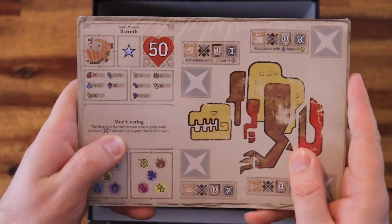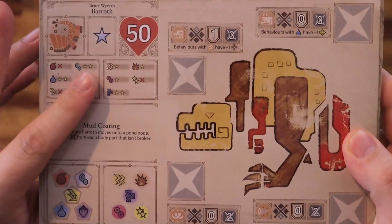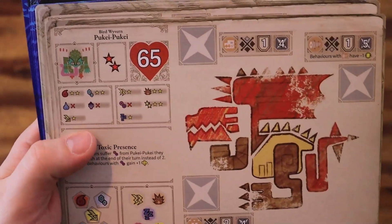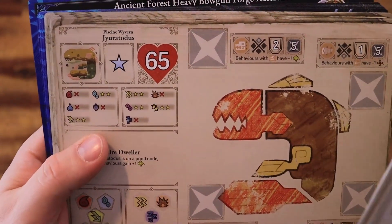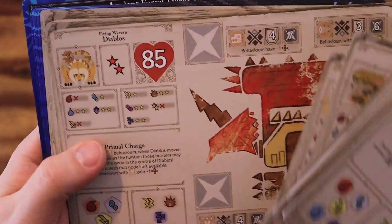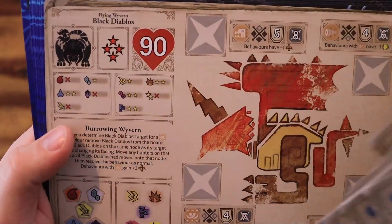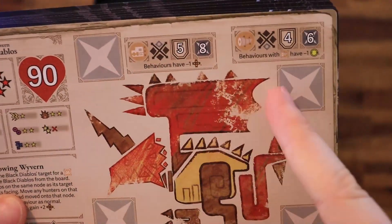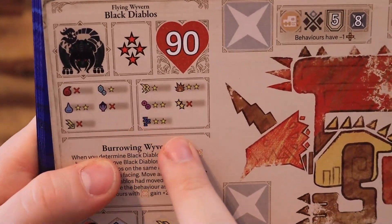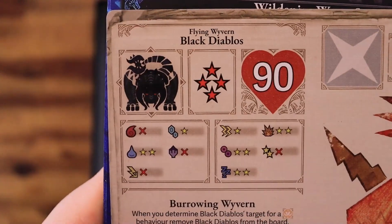Next, we get to the monster data cards. We go through each version: Baroth in one, two, and three stars; Pukei-Pukei in one, two, and three stars; Duramboros in one, two, and three stars; Diablos in one, two, and four stars; and Black Diablos in one, two, and four stars. Each card shows the different parts you can break, what happens when you break each part, the monster's special ability, the monster health, and a nice image.